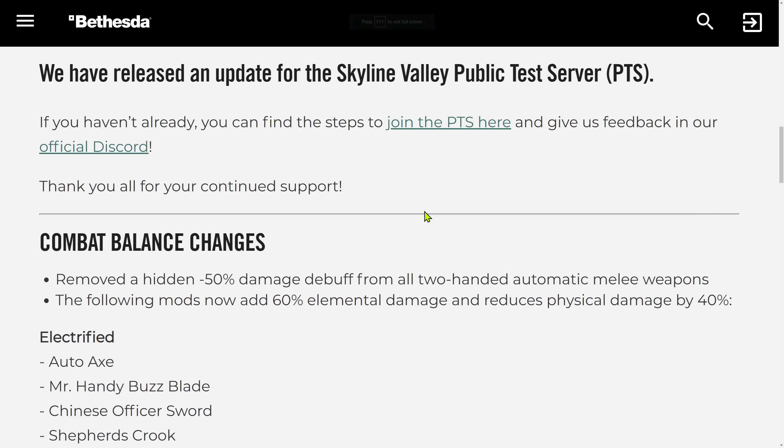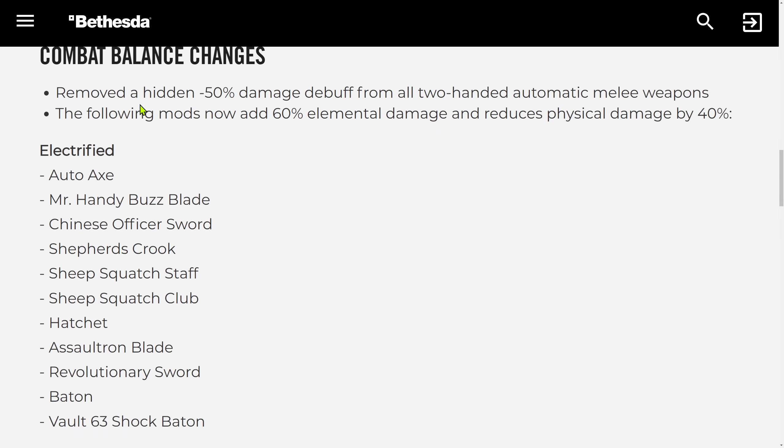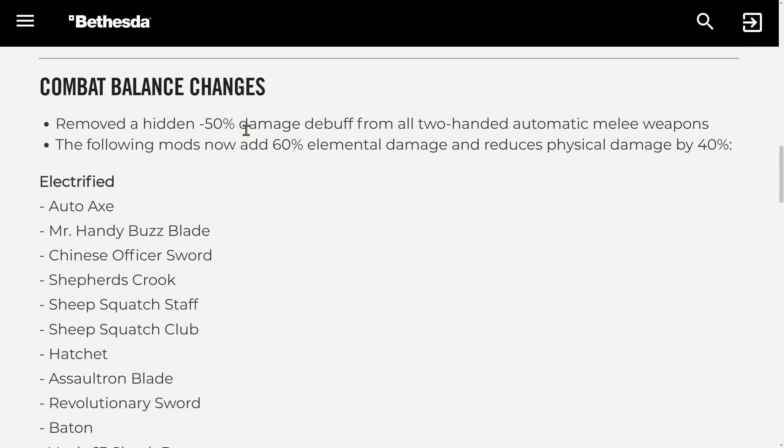It sounds quite complicated what is exactly happening, so look at the first one. Combat balance changes: remove a hidden minus 50% damage debuff from all two-handed automatic melee weapons. I did not even know such a thing existed. Supposedly it did. So is that better now? We'll see in a moment because that's not all they did. The following mods now add 60% elemental damage and reduce physical damage by 40%. I will show you the comparison in-game, how it looked live versus public test server, based on autoaxe.